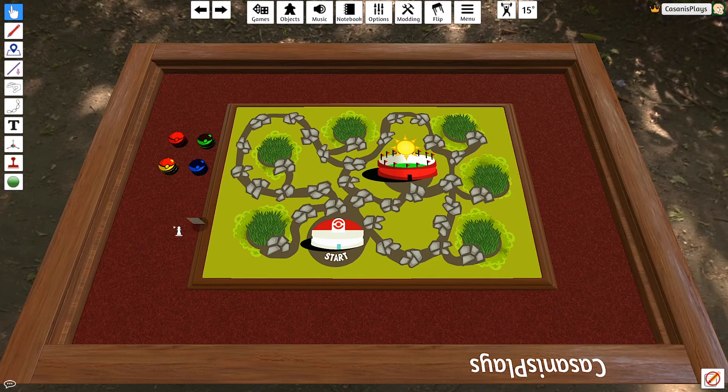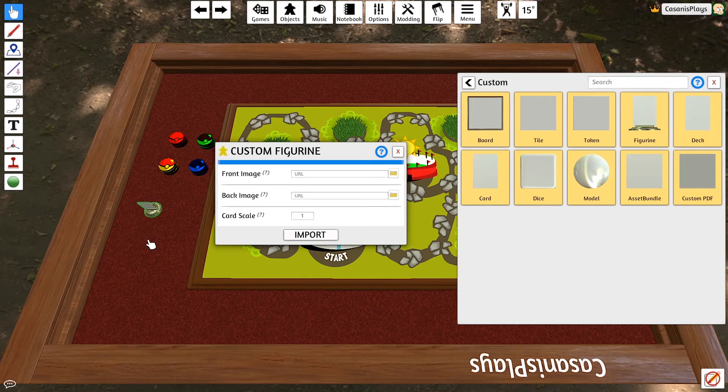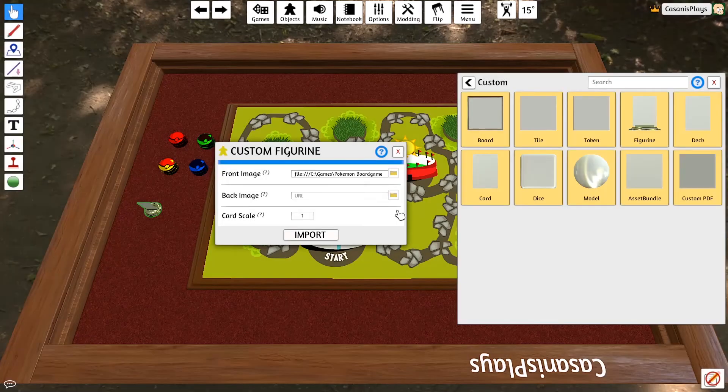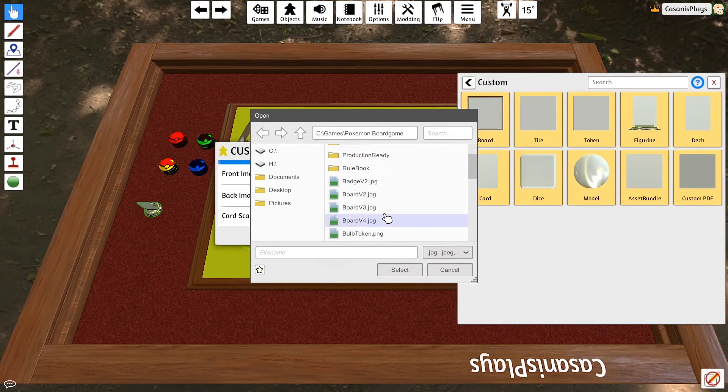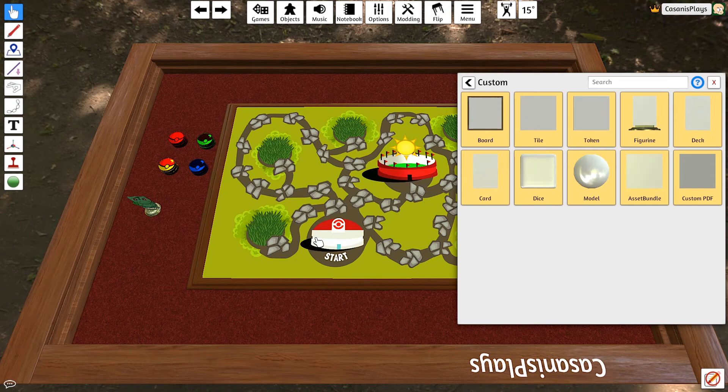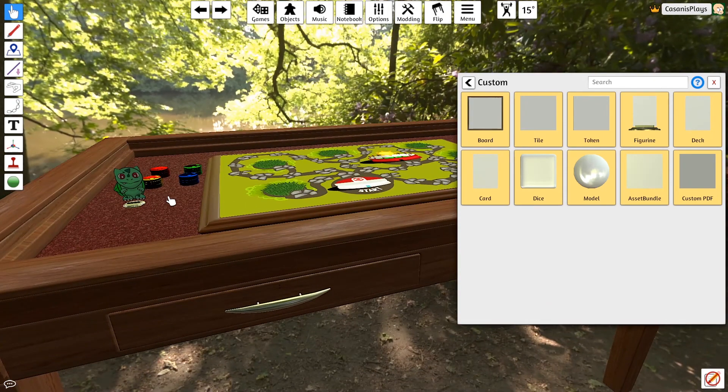I'm going to click and add this stand-up object to some location. When I right-click I get a pop-up menu asking how big I want it. I'm going to change my front image. I've got a number of different starter Pokemon that players can choose from, and I'm going to create a figurine for each one. I'll scroll down to find my first one — Bulbasaur. I'll click on Bulbasaur and say Select, keep it local. I'll select the exact same image for the back, keep that local too, and set the size to two. I'll import it, and there we go — I now have a Bulbasaur standing token.